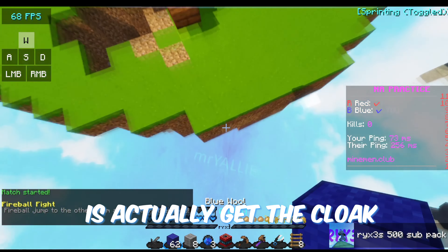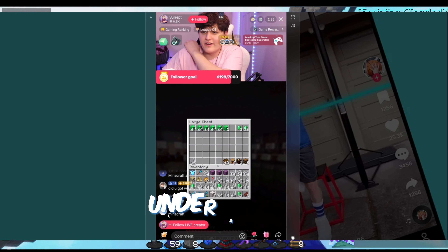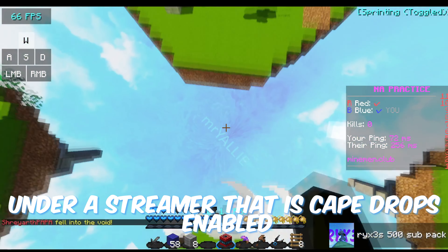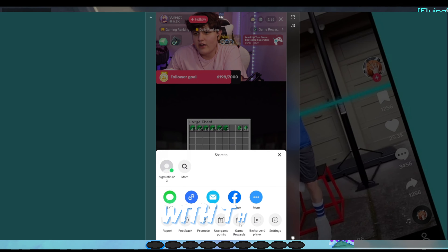Now what is left to do is actually get the cloak. Simply type the word Minecraft in the live chat under a streamer that has cape drops enabled. After this you will receive a notification in your inbox with the code.